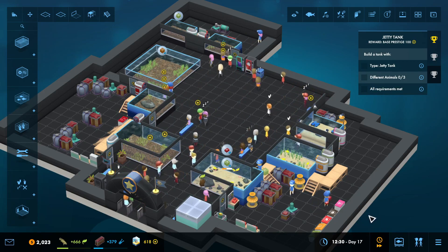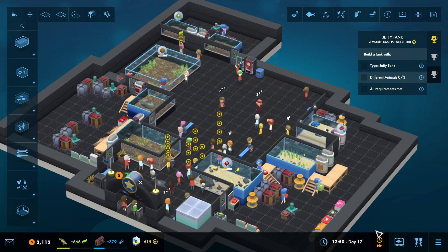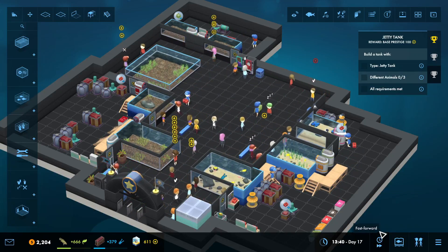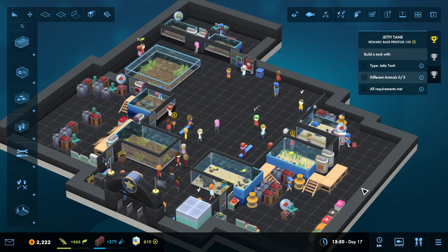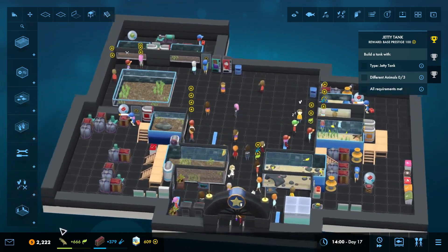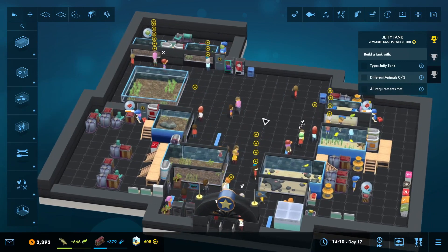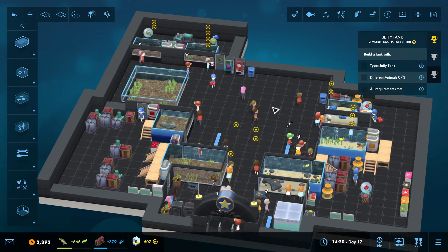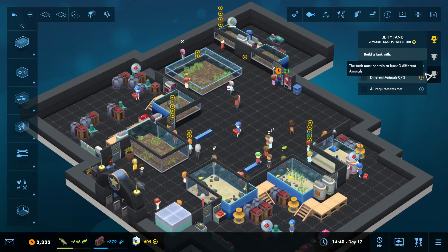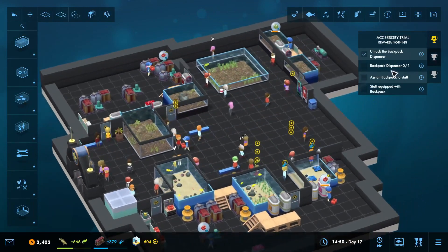Howdy howdy, this is Blue Otter. We are continuing in Freshwater Frenzy in Megaquarium with Hitama. We are working on saving up money so that we can build that huge jetty tank that will fit right here in this center area. We're going to have a jetty tank with three different animals and all requirements met.